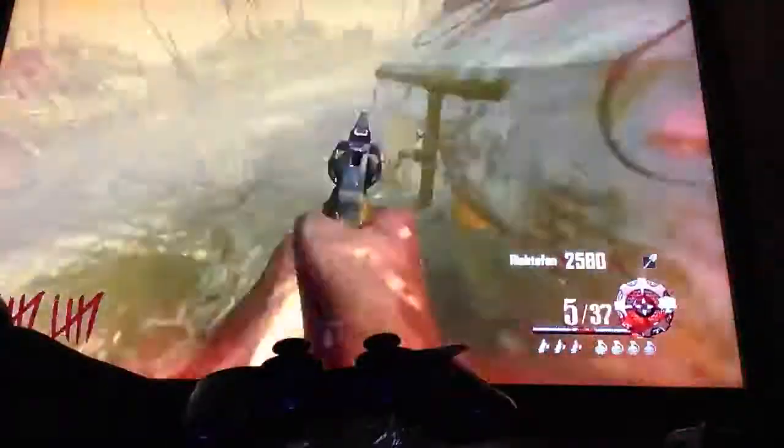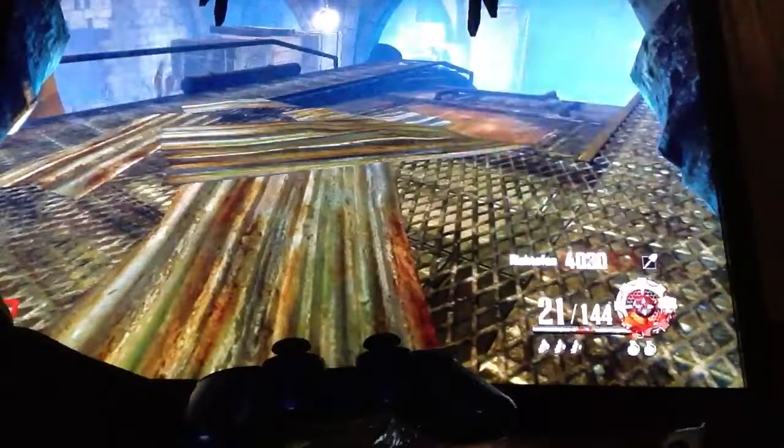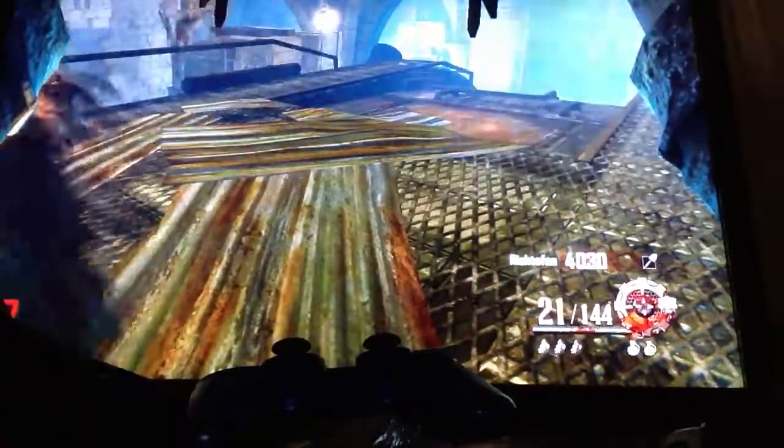It goes around round 11. I'm very happy because this is the farthest I've gotten. Plus, this isn't even my account — I set up an account for a friend and I'm using it, so it's not going on my records. I put down a cymbal monkey around round 11. People said if you hold a claymore down you won't die, so I tried it. Then a zombie came to my left and I died.